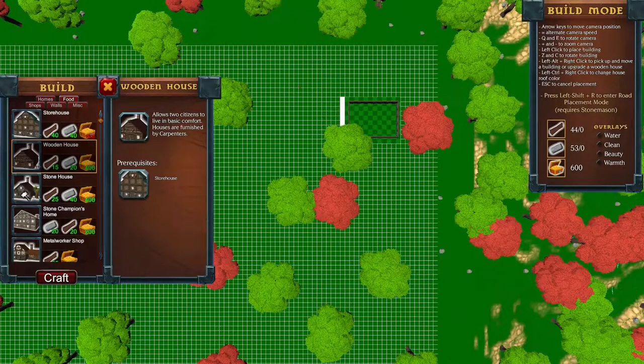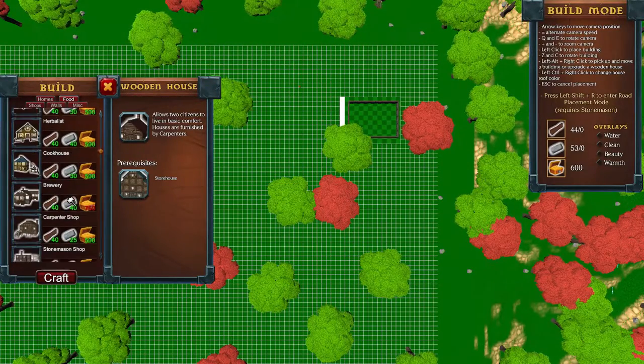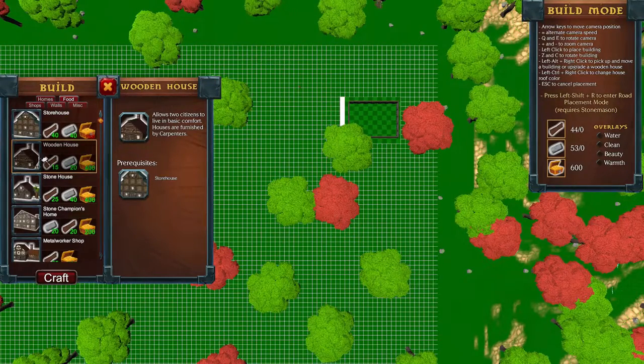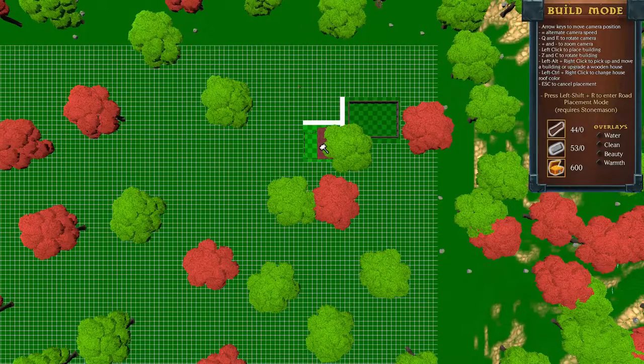While we're at it, let's get some housing. There's all kinds of buildings: stone champions, home, metal worker shop, farm, hunter hut, tailor shop, herbalist, cookhouse, and a bunch more. The wooden house allows two citizens to live in basic comfort — houses are furnished by carpenters. The stone house allows two citizens to live in greater comfort, but that requires a stone mason shop. So we'll start with a wooden house for our first few people.